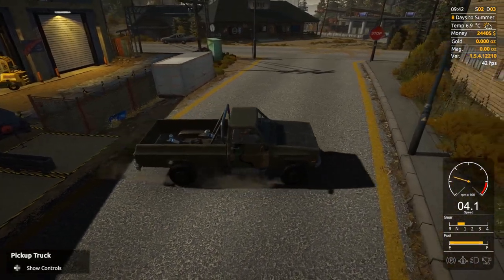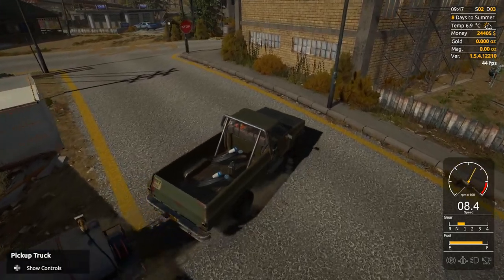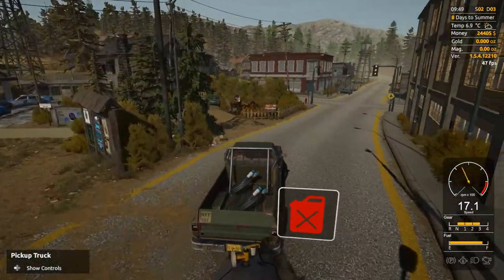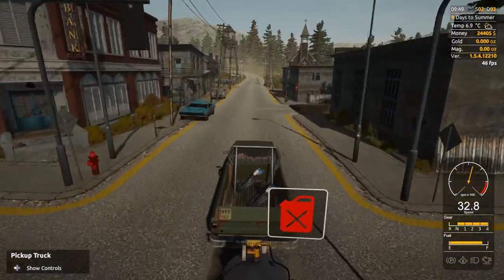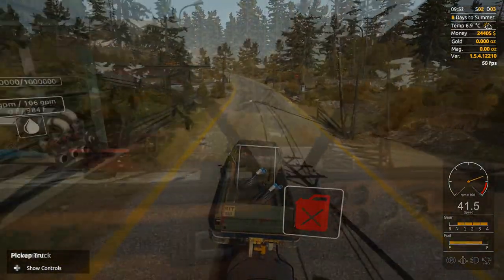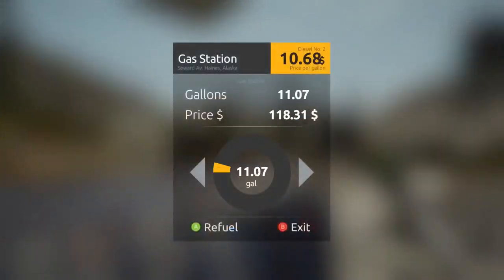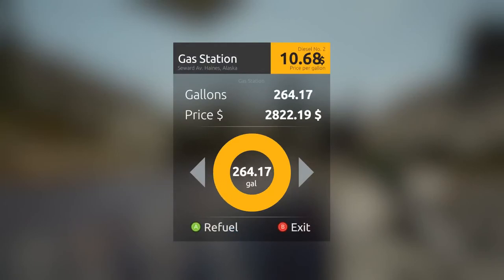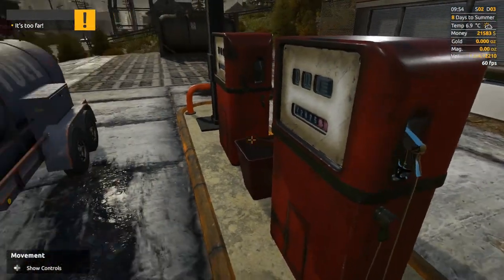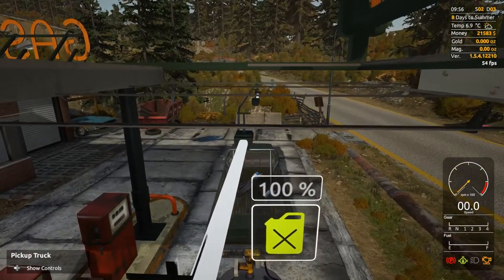Let's go to the petrol station - gas station, whatever you want to call it - and just see what the costs are. I'm thinking about 3,000 to 4,000 to fill it. It's a little bit less - more like 3,000. That's a lot better. I've filled it up anyway, so 100%.